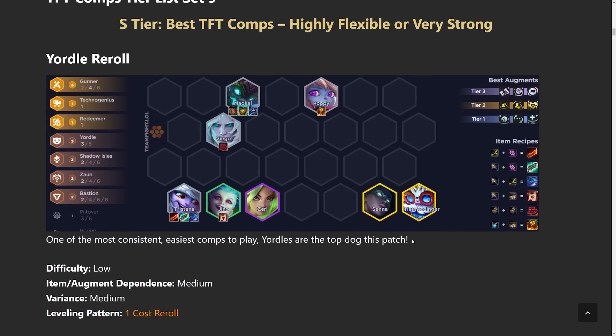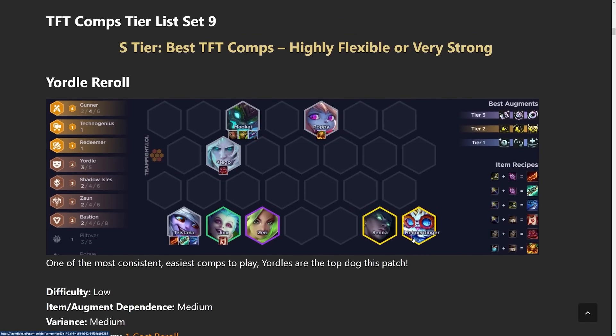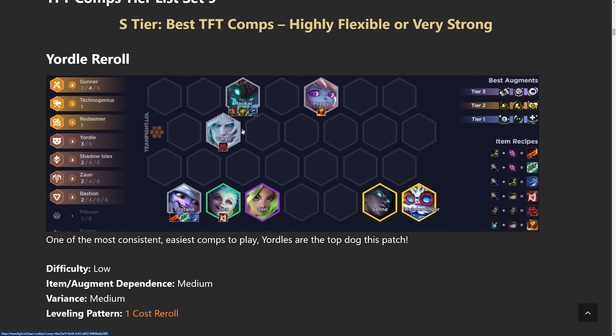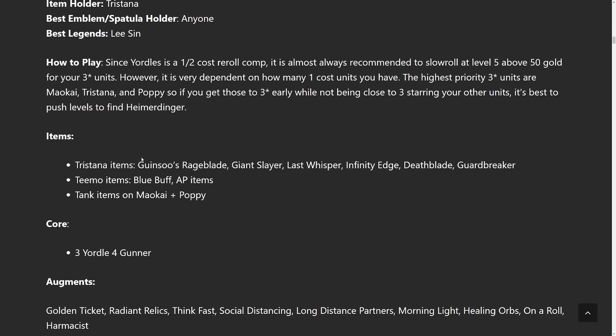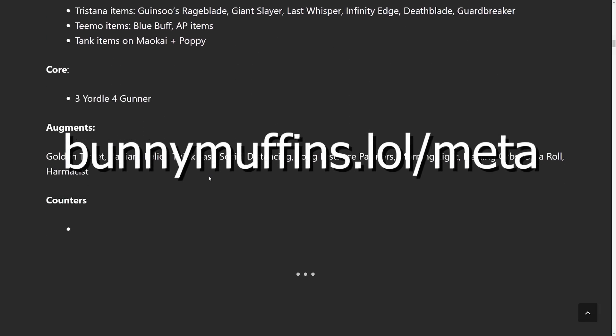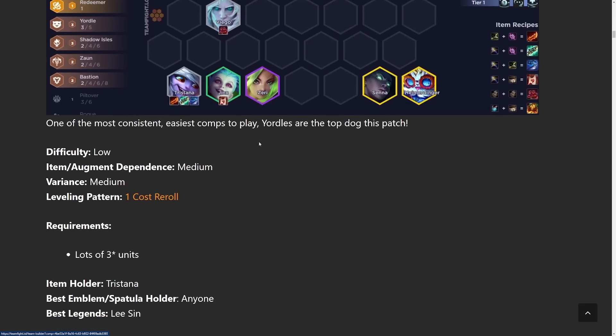This comp is very powerful because once you hit it you just obliterate everything. A lot of people think Tristana's items matter — they really don't. They just have to be any attack speed, attack damage, and maybe some healing item. Hextech Gunblade, Hand of Justice for healing is great; Rageblade, Deathblade, Giant Slayer, Guardbreaker, Last Whisper, Runaan's — any offensive item works well on Tristana. Maokai just needs any tank items. For augments, Long Distance Relationship is probably the best one since both Maokai and Tristana are the only two units that matter.